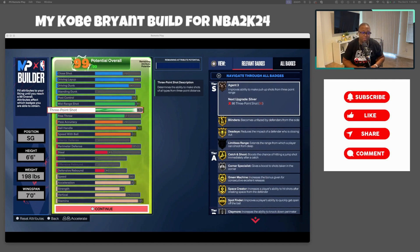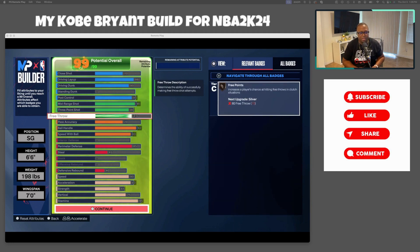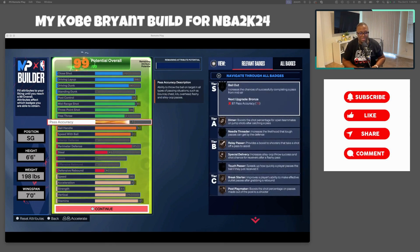Three-pointer — some other builds went down to 75 because Kobe wasn't known for his threes, but I found a way to get it up to 80, which makes it very serviceable. You'll hit that open shot, and with your takeover badge you might even be able to hit a fade three from behind the arc. For free throws I went with default — if you're playing Park you don't care about free throws, but for rec players this will at least get you an efficient free throw.